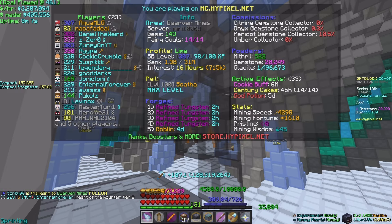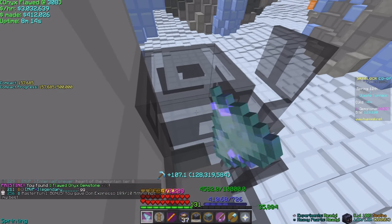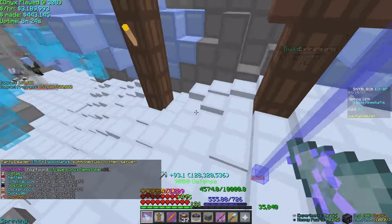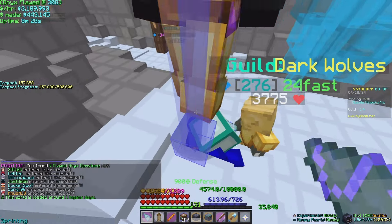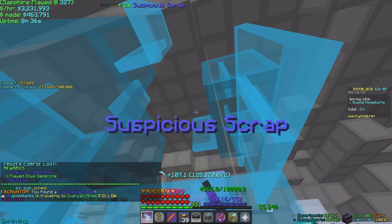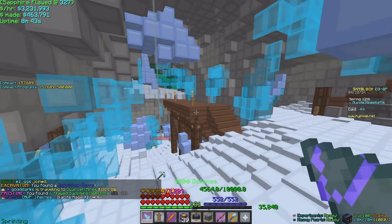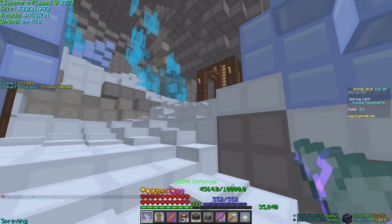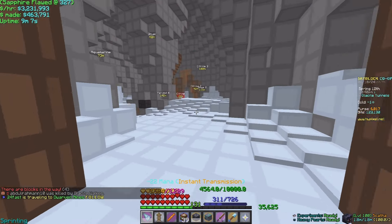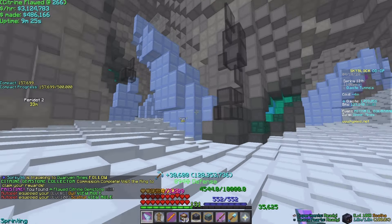I'm so excited to finally hit this so I can start upgrading my perks in the Heart of the Mountain tree. Getting another mineshaft — one lapis down there, I'll let them mine it. We didn't get lucky with powder. I swear, people in my party always get 20,000 powder and I never do. Two more commissions away — unless it gives me double powder, which I don't see a reason why it should.